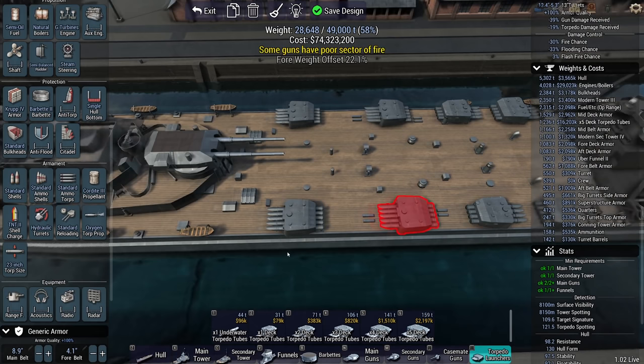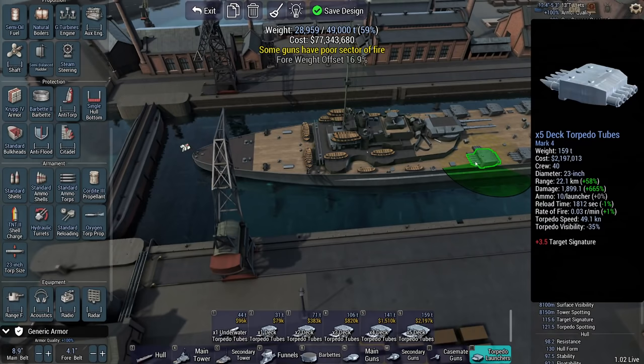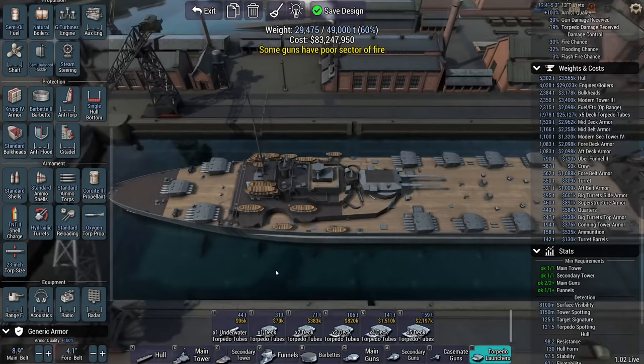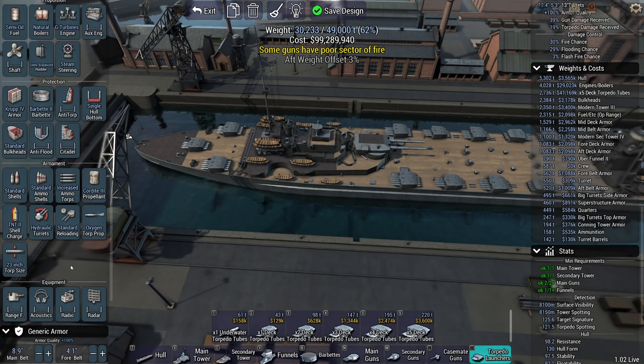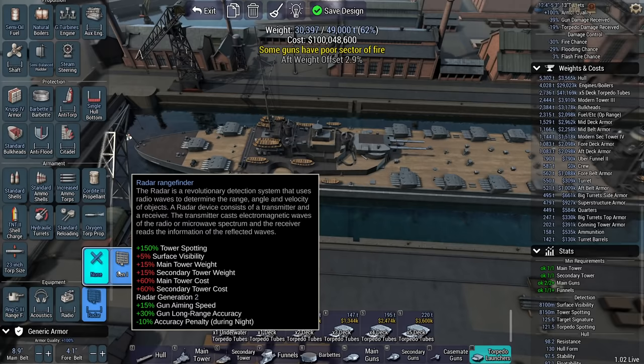We need to do a bit of spacing here, otherwise these won't have a decent firing angle. I have a four-weight offset problem. Range-finding is more of a secondary concern because these guns are more of an afterthought than anything else. So let's go with a coincidence three. You're going to get a cheap radar and some sonar.